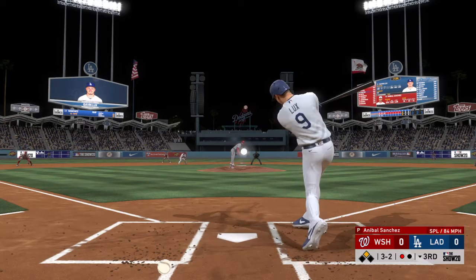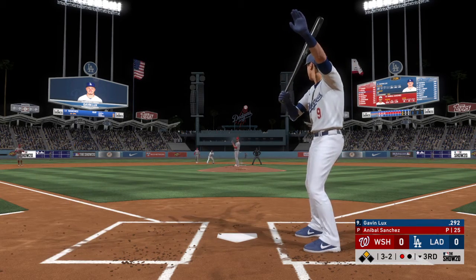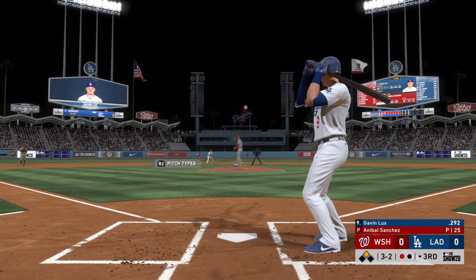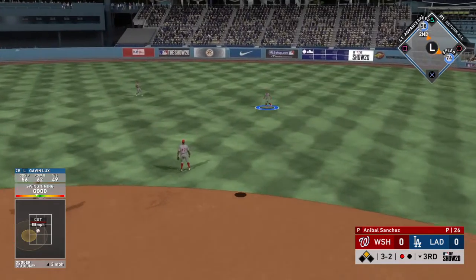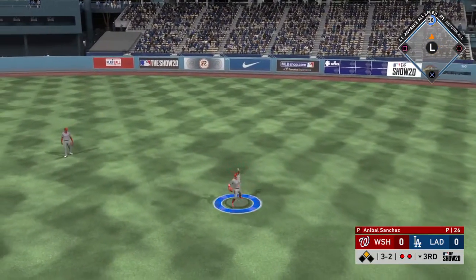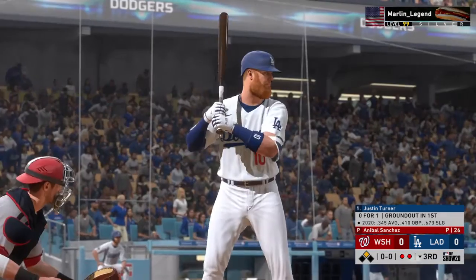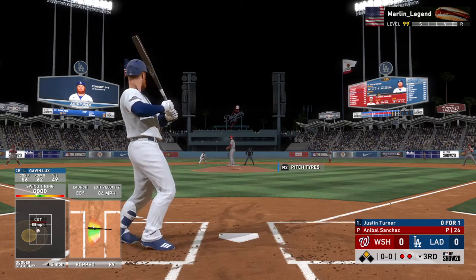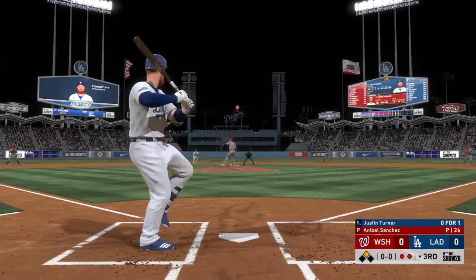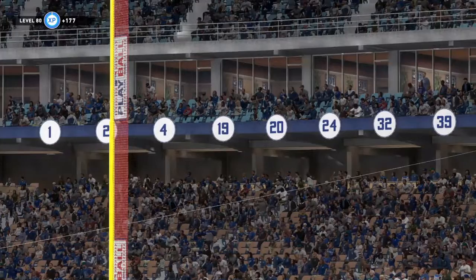Time is called at the plate as he'll press the reset button. Pulled toward right center field. Eaton is there and he'll bring this one in. Into the box now, Justin Turner. Runner in scoring position with two gone. Here's the first pitch to him. Here's a pop-up now. Zimmerman is there and the side is retired.